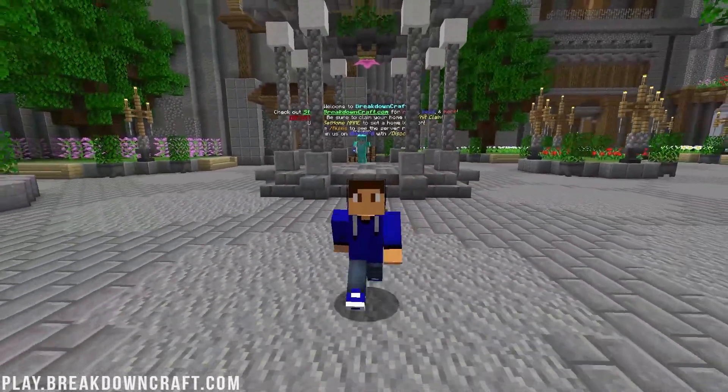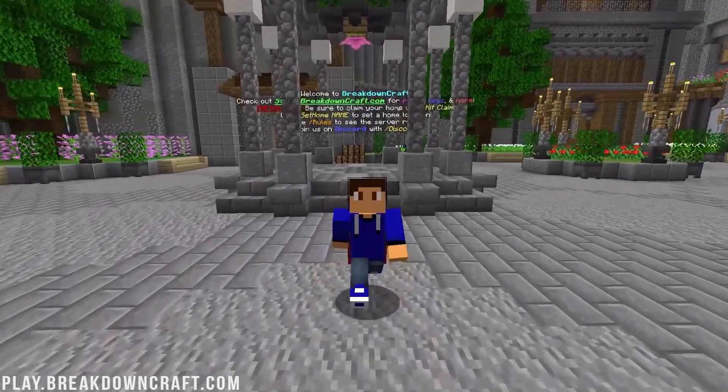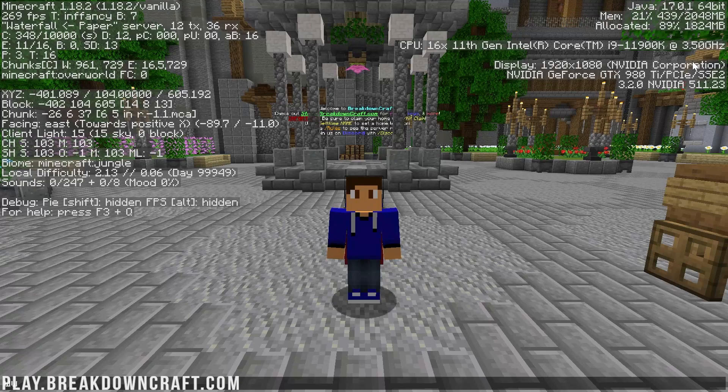But before we can do that, you probably should see how much RAM Minecraft has dedicated to it in the first place. To do that, you simply want to hit F3 in-game and this right here will pop up. In the top right up here, you can see exactly how much RAM you have. By default, it will be 2,000 megabytes, also known as 2 gigabytes — 2 gigabytes is 2,048 megabytes.